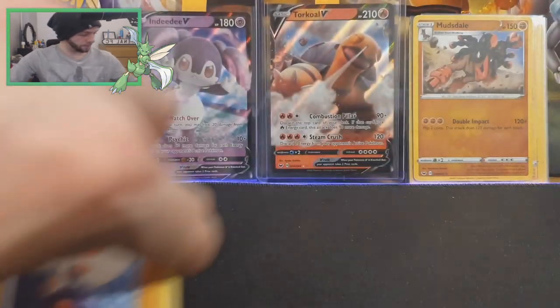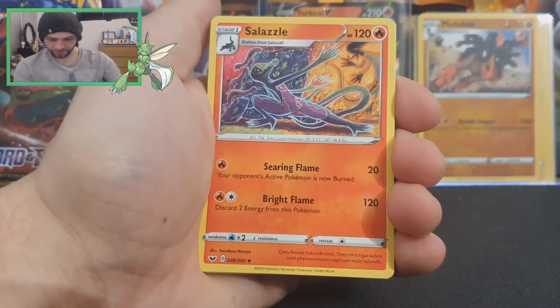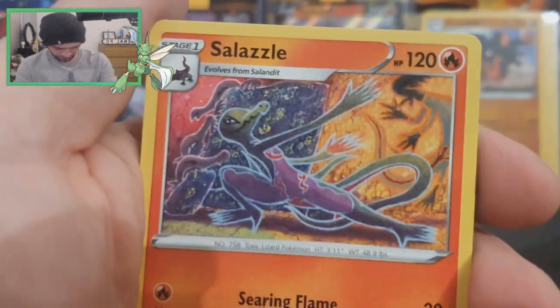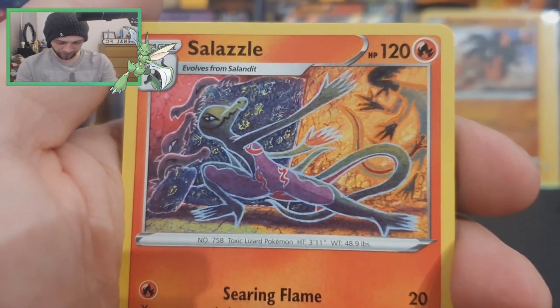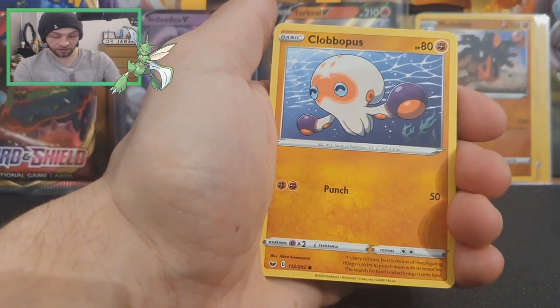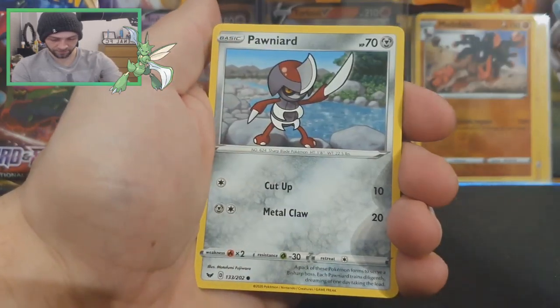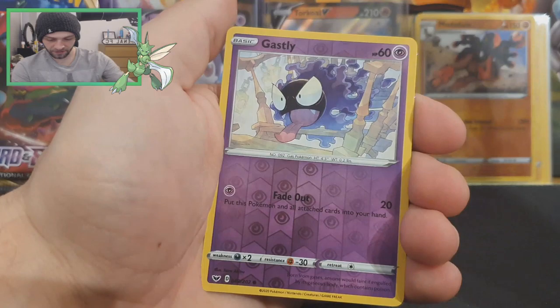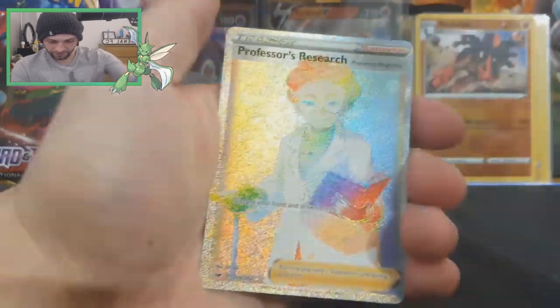Next pack. Code card. One, two, three, four. We've got Leaf — yes, Leaf Energy. Salazzle — that's a really cool artwork; it's like darkness and fire mixed with sort of ancient writing on the wall. That's really cool. Thug Trio. Pokémon Center Lady. Clobbopus. Goldeen. Roselia. Ghastly. Pawniard. Reverse Ghastly — same artwork.